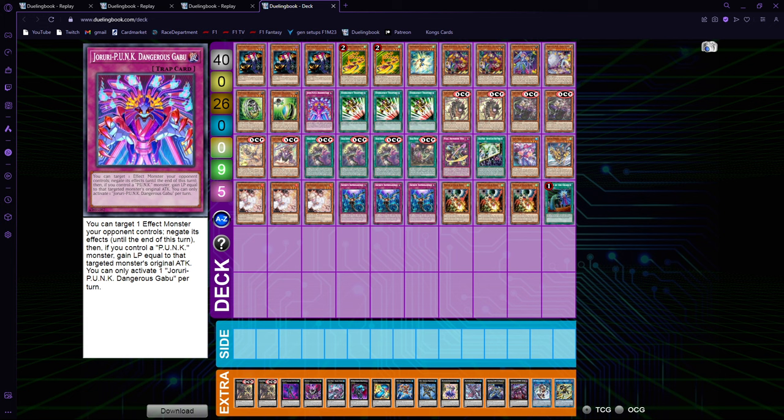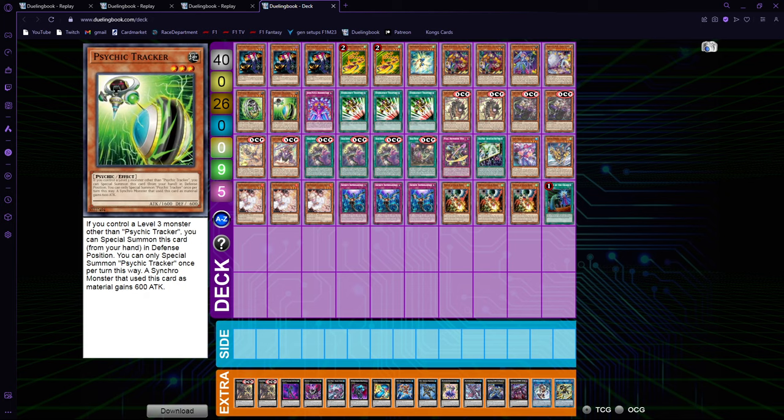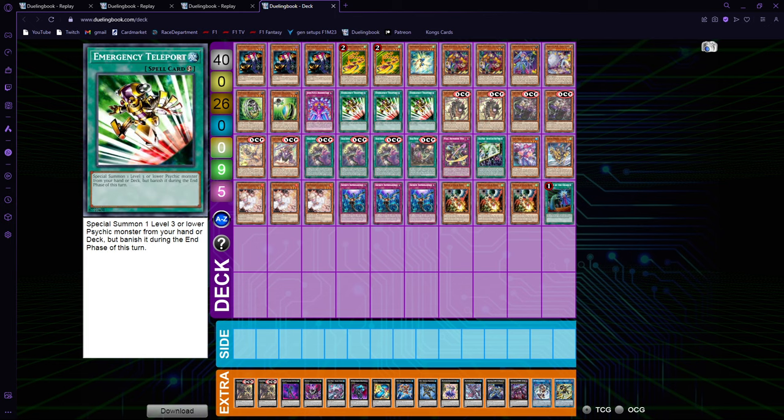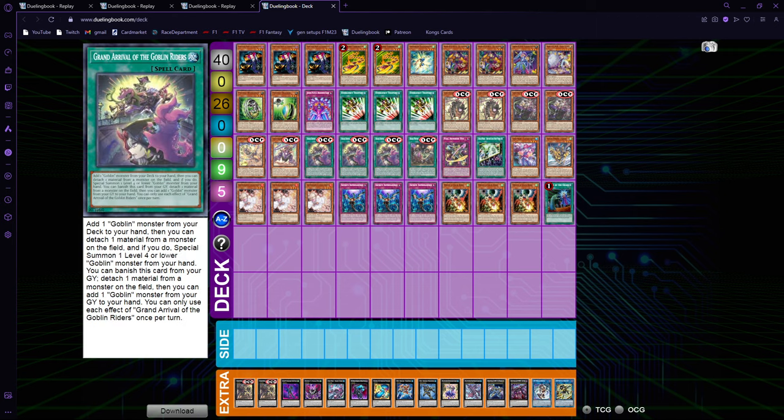I liked playing Spider plus the trap in conjunction with it — even if you draw into it, it's like an Imperm. It's going to hurt going second, but if you go second you can side it out easily. This is actually nice especially since it doesn't require using something from the archetype — drawing it is just good by itself like drawing Imperm. Then we just have one Tracker and one Wielder for extenders, which are more Psychics for Emergency Teleport and really good in hand — just three level-three bodies. Triple Emergency Teleport because it's the best card in our deck. Double Dug because it gives nice follow-up and searches Arrival during your opponent's turn.